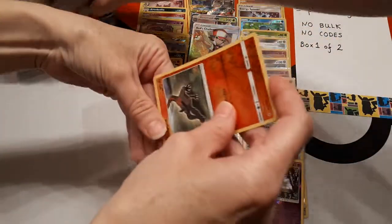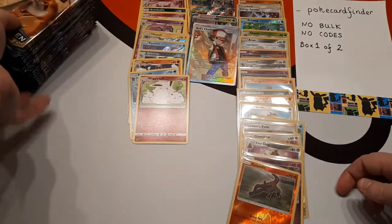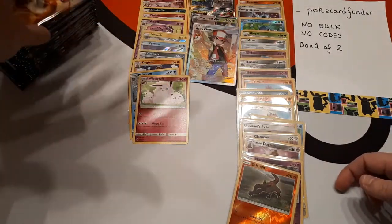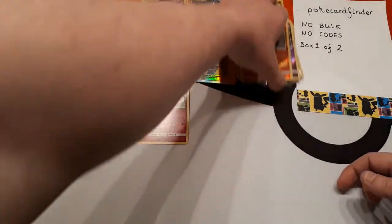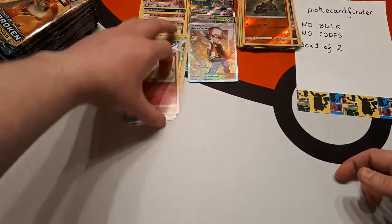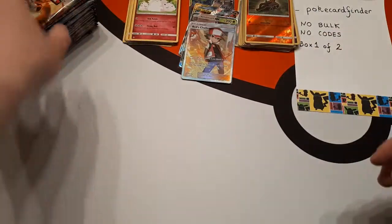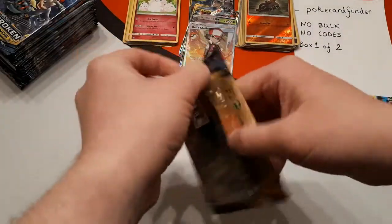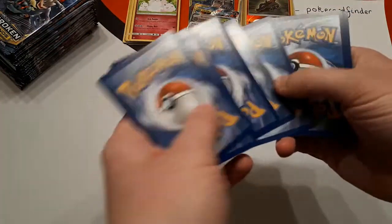I'm just going to show taking the packs out of the box so I can move the box off camera. We're going to put the packs just here so you can still see them — we want to keep everything on camera. We're going to leave it all on camera, pile it up. We've got the rares on the left hand side, the reverses here, and the hits in the middle. We are of course trying to keep everything on camera.